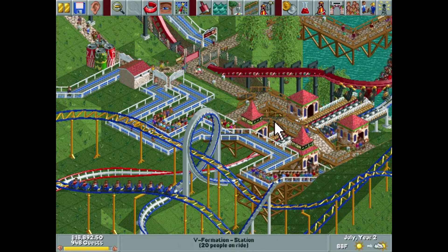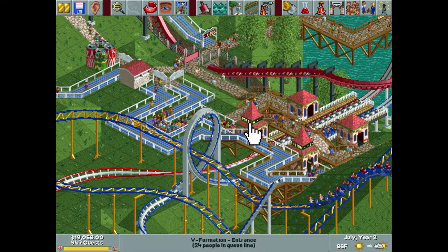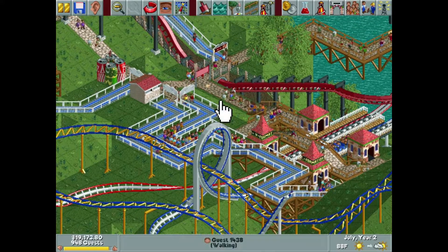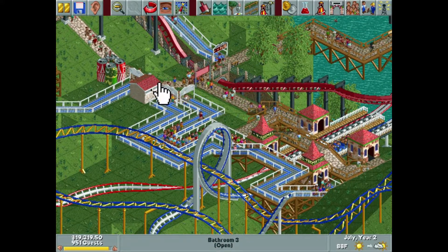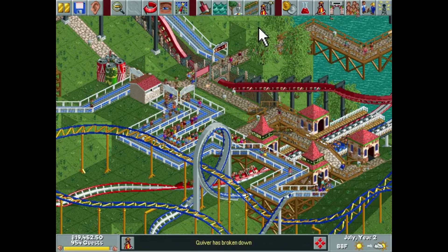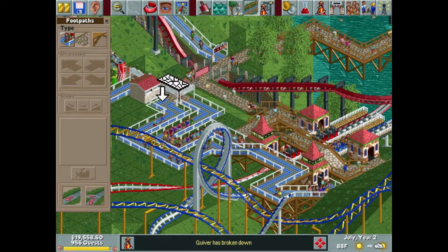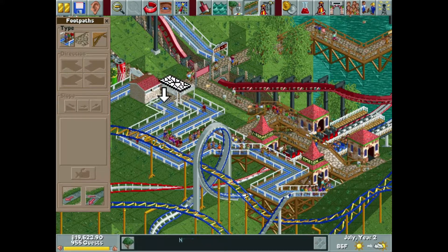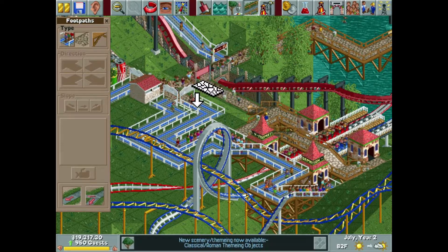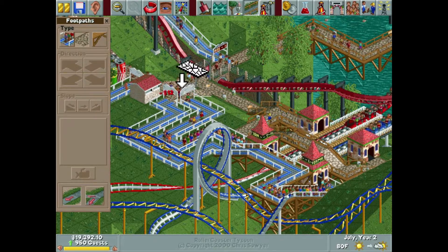I sat here for a good 10-15 minutes just looking around my park, and V Formation seems to be doing much better than L Formation. I think part of the reason is that a lot of guests have a tendency to go forwards rather than turning. So I'm thinking if I modify this a little bit, I can get people to approach L Formation from this direction just as much as V Formation.